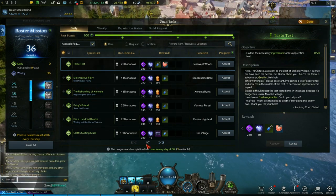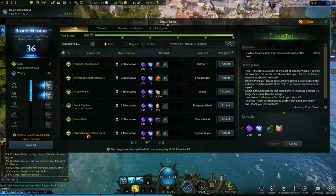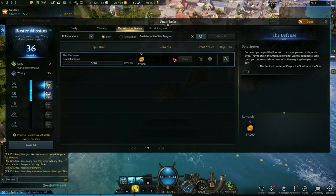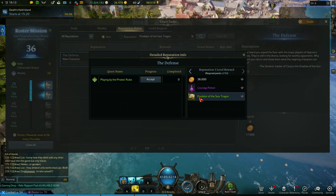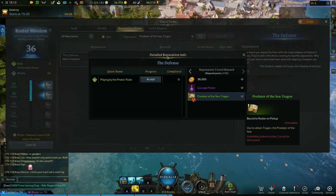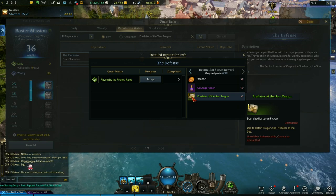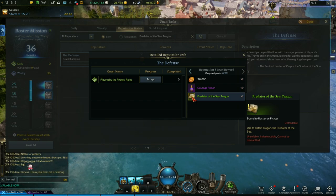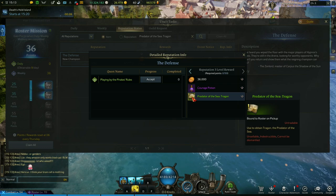Third ship: the Traigon. How to get Traigon in Lost Ark. To get this ship you just need to do the daily quest 'Playing by the Pirate's Rules' until you get the right amount of points to reach the reputation level 3 rewards. As you can see, the rewards include the Traigon ship. Just use the item, complete a short quest, and get an Anchor of the Tempest at the port of Rohendel — there's a ship there that sells it.